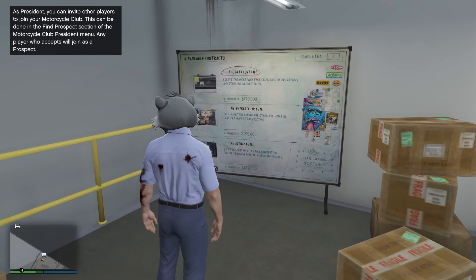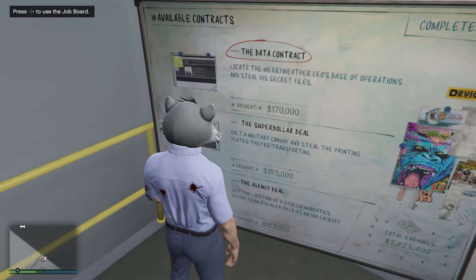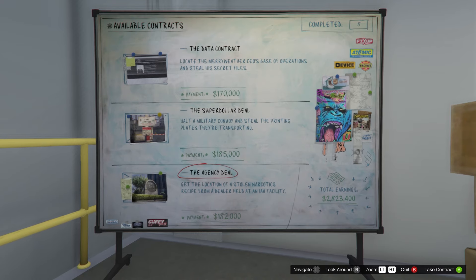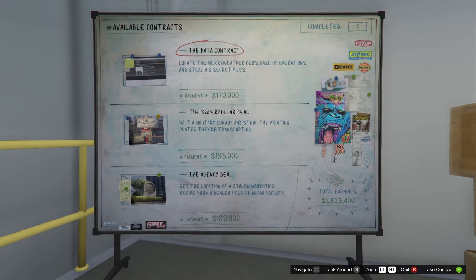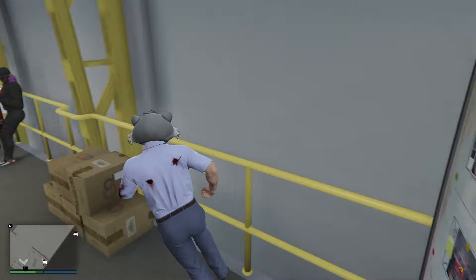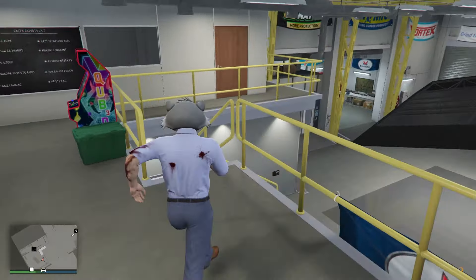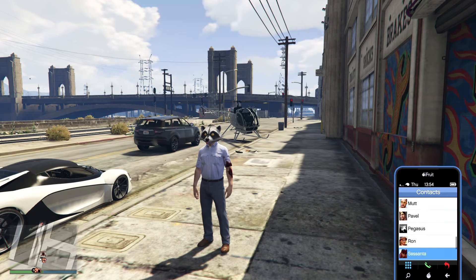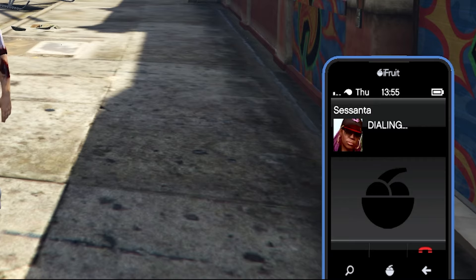I'm going to show you how to do the Union Depository contract in under six minutes. I am talking about just the finale in under six minutes. The whole contract itself is probably going to take around 15 minutes, but that's still insane for $300,000. I'll take you through the setups first, then we'll go through the finale and leave it completely uncut so you can see the full six minutes.